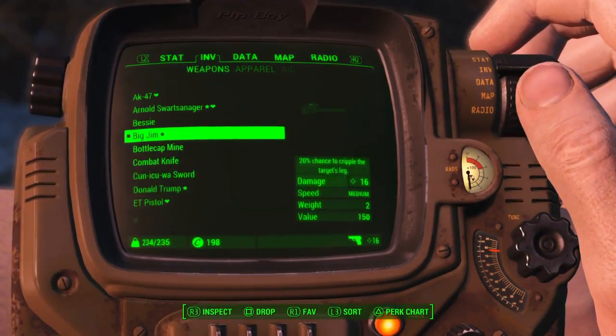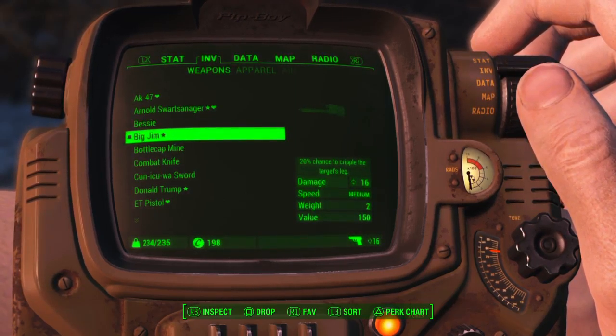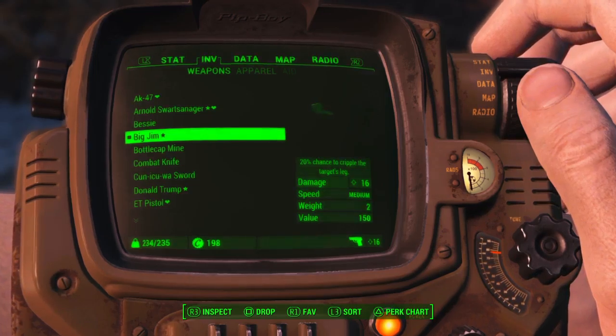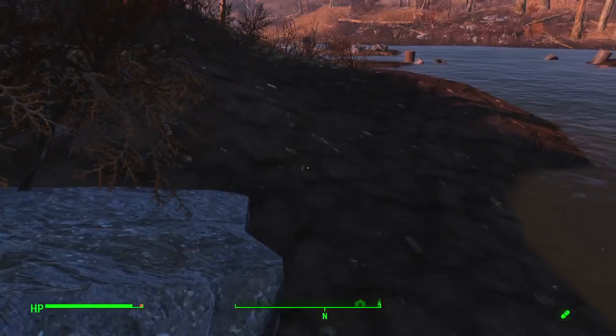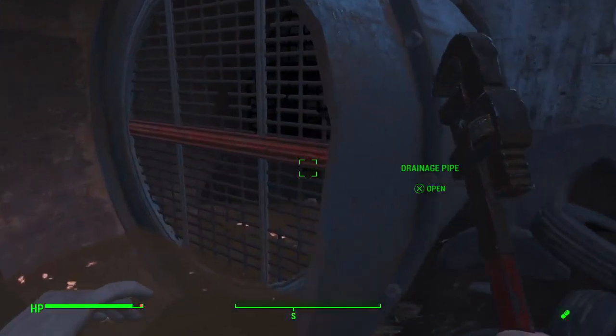Its stats are 20% chance to cripple the target's leg — that's what makes it special. It's got 16 damage, medium speed, 2 for weight, and a value of 150. So it's pretty cool, but it's not one of the best weapons.